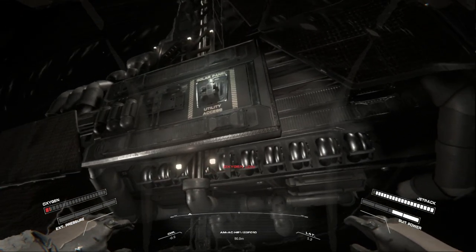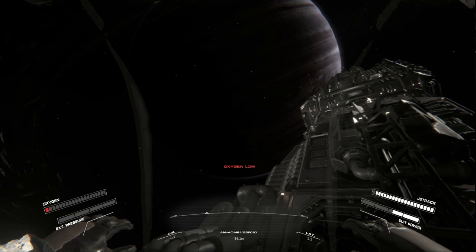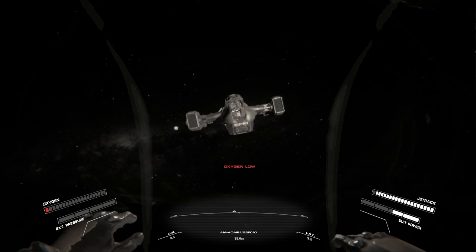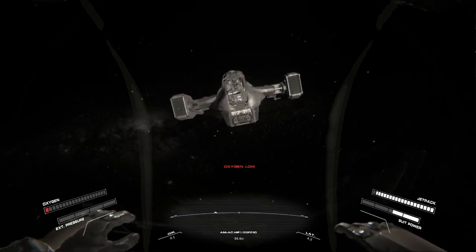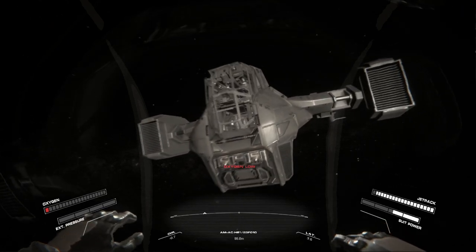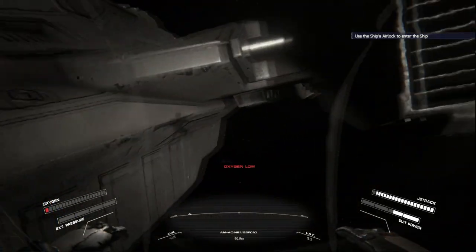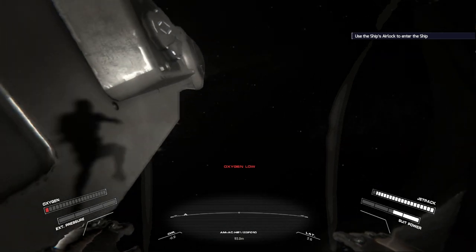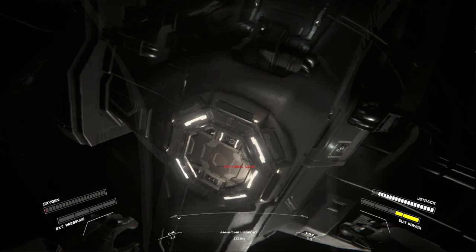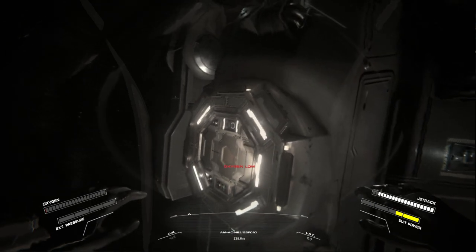I approach something that's glowing, but it's just the solar panel utility access — not what I want. It was suggested I go towards that ship. That is a proper ship, not a station part — it's a ship we will eventually be able to fly around in if we survive. I have to get to the airlock but I don't know where it is, and I have that one little bit of oxygen left. There it is — but yeah, running on fumes.